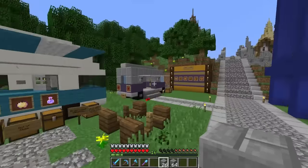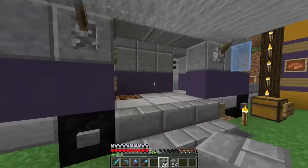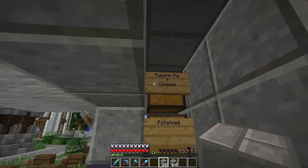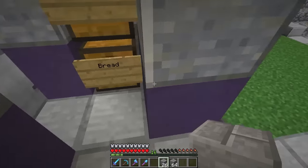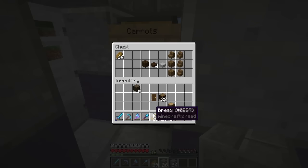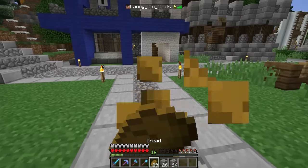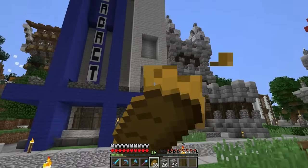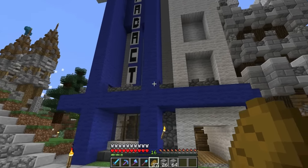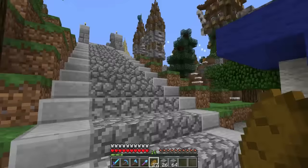First things first, we need some food. We're gonna go to Cora's bus to get some food. Okay, he's got no food. I'll give you some wood and here's some stairs. Thank you very much, Cora — your generosity is much appreciated.